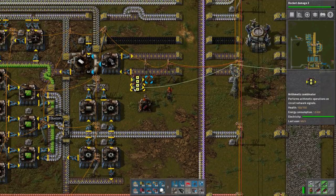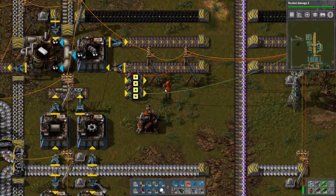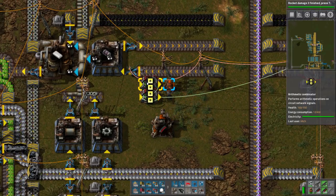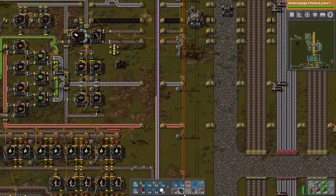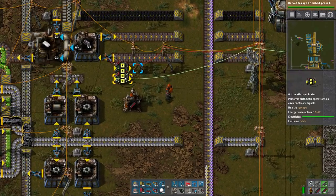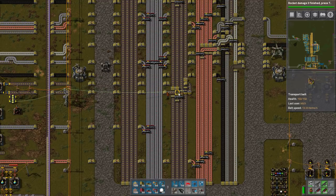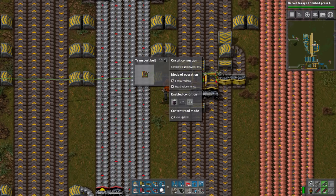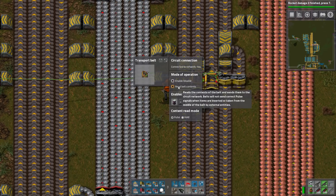Exactly the same thing except we're using the 'each' signal. This will allow us to use the same counter for — in this case we have petroleum as well as lubricant — and we're using the exact same counter to keep track of both of those. It works out pretty well. Another little modification to the system is we're not doing it with the P signals. We're just doing the raw ones. We have a green wire coming out that goes out to the belt, and we have a red wire coming off of this negative one multiplier arithmetic combinator that is going out onto the bus.